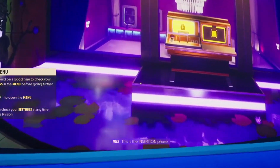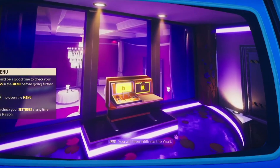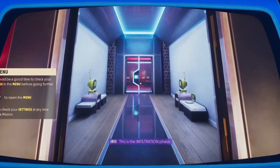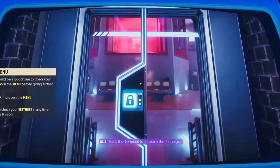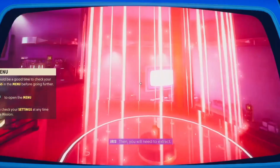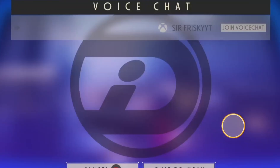This is the insertion phase. You will then infiltrate the vault. This is the infiltration phase. Hack the terminal to acquire the package. Then you will need to extract. This is the extraction phase.